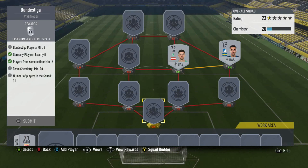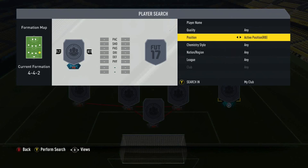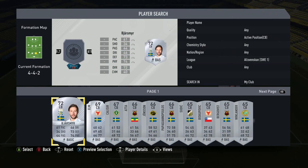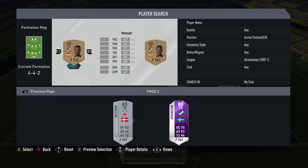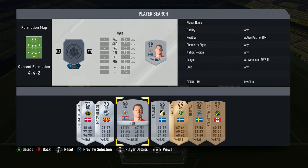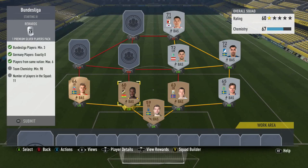We can throw him in there and we need exactly zero Germany players. Let me go for a Swedish right-back - let me go to the Swedish League. Swedish League is all the way here. I don't have any bronzes so I'll use a silver. For you guys, I would highly recommend using bronze players. We'll throw him in, throw him in, and at left-back we'll throw this bro in. I might actually struggle here with chemistry - this could be relatively problematic because I don't have strong links to any of these dudes.